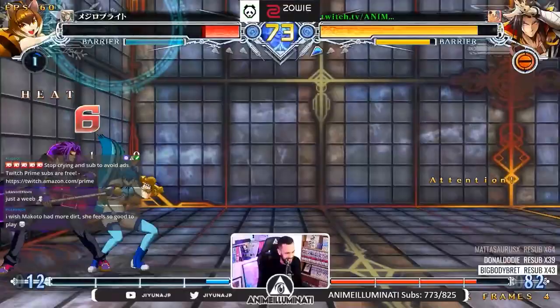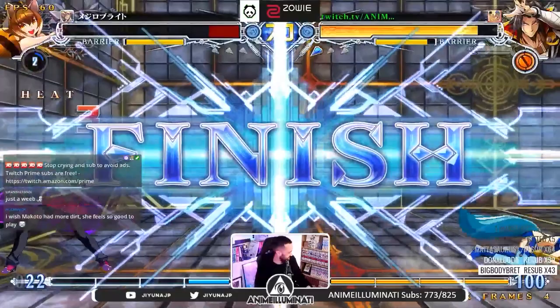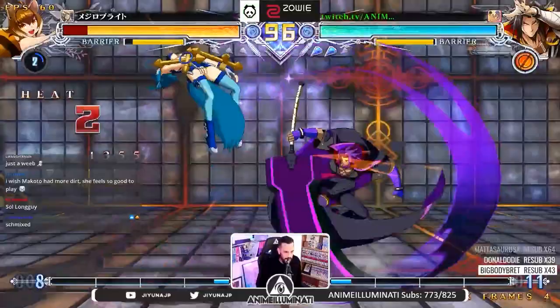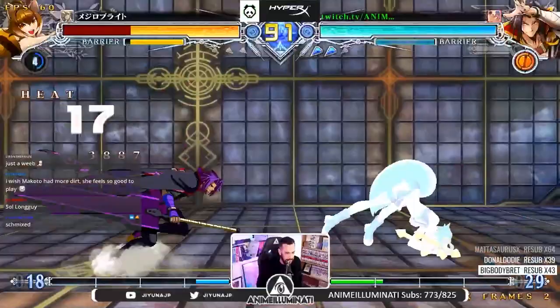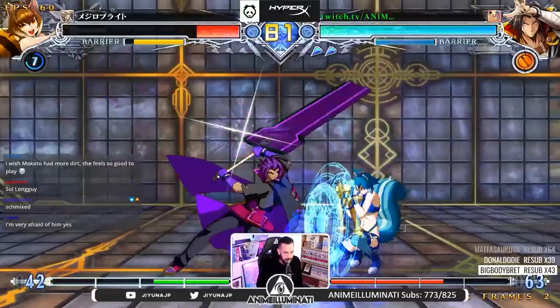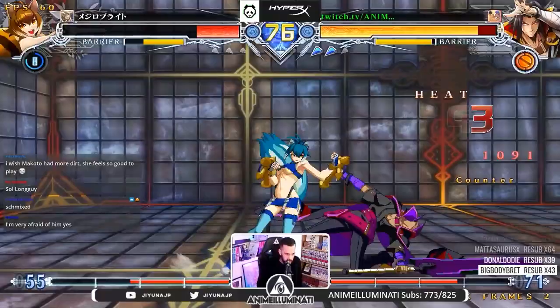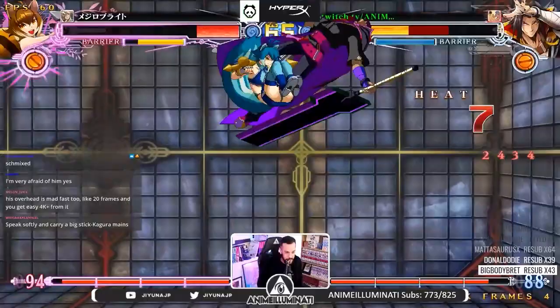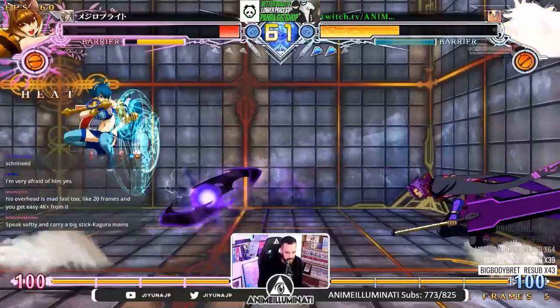Overhead — people are terrified of Kagura. My advice if you're playing Kagura: you have to be very aggressive and brave because people are scared of you. Overhead again — look at that, 4,000 damage off the overhead. I'll do it again, I'm not joking. That overhead is your go-to left-right mix-up. Even on block I'm fine. I've got meter for DP and I do more damage than you.